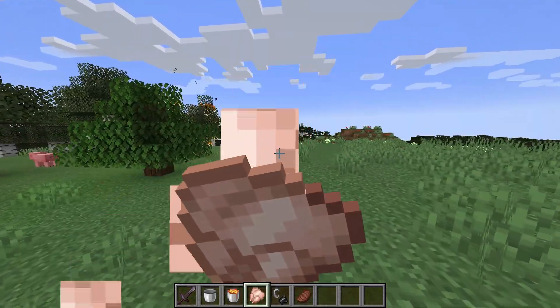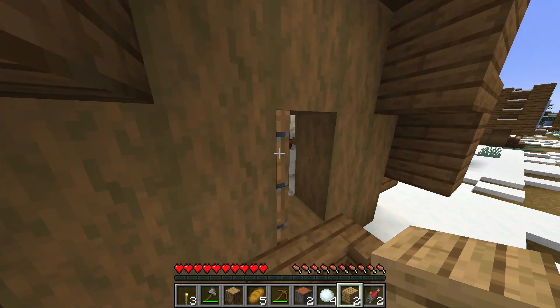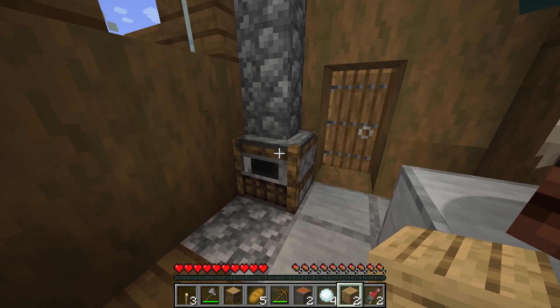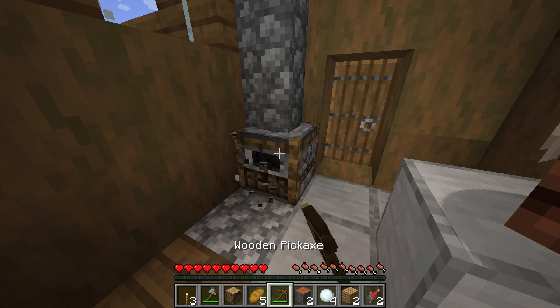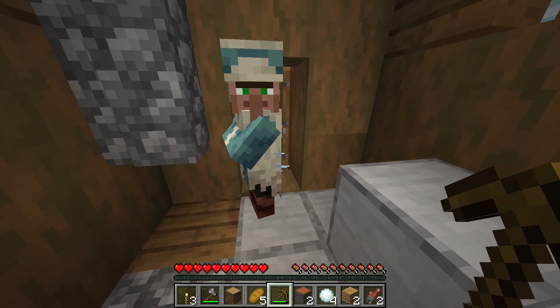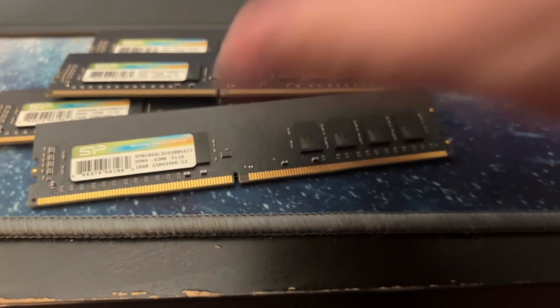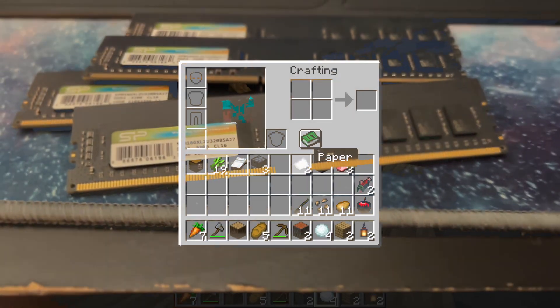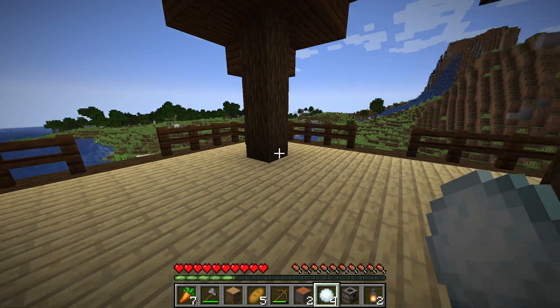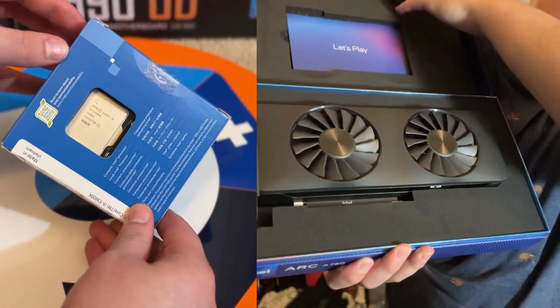Minecraft has seen a massive expansion in the amount of things it has to keep track of under the hood. From additional AI types to a hugely expanded block selection, there's just more information your system has to store somewhere, and in almost 100% of scenarios it's in your dynamic random access memory or in your CPU's cache. But how has the most recent 1.20.1 update affected performance, and what does the performance look like on the hardware I've got here to test?